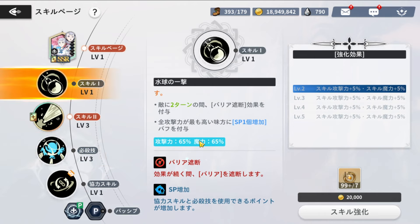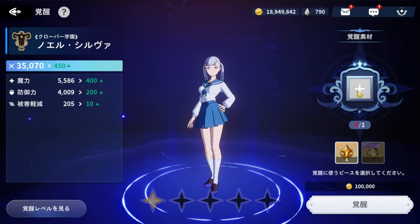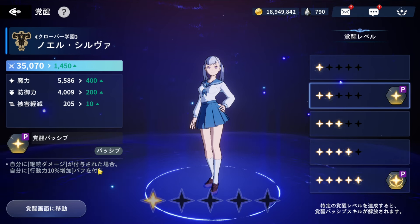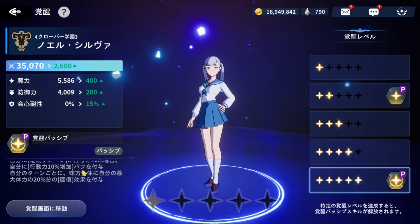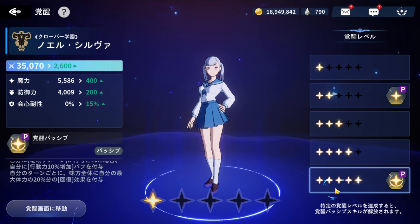The first skill makes it so the enemy can't get any barrier, which holds off certain barrier metas — that's actually really good. And of course it gives the highest attacking unit on your team plus one SP. If you can cater to getting her duped out, it's not a bad idea at all. Getting the initial LR+2 gives 10% mobility if she has any DOT applied onto her — can't go wrong with mobility on healers. Then the last passive gives HP equal to 20% of her max HP to allies every turn — I like that, I really do.